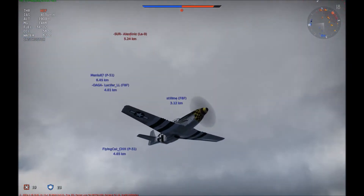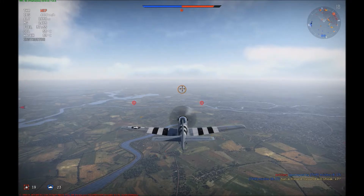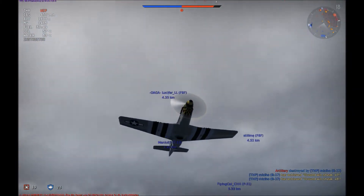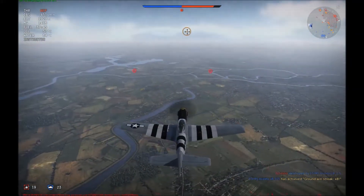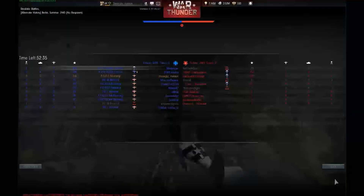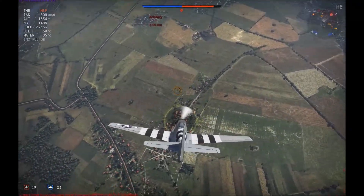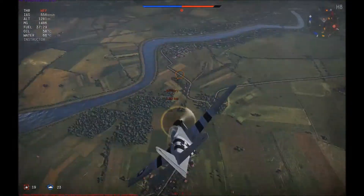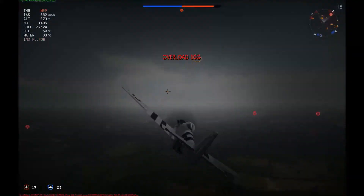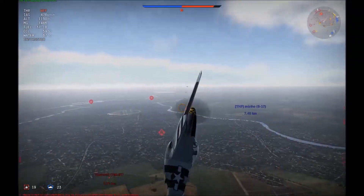The high-G maneuverability, high-speed maneuverability, and high-speed dives are all very easy with the Mustang. It's very hard to rip your wings off — if you want to try it in test flight, this thing can pull a lot of Gs. You don't really have to worry about ripping your wings off or overspeed crashing. After killing a guy and having another pilot suicide on me, my team is winning pretty handily, and I was about to farm ground targets.